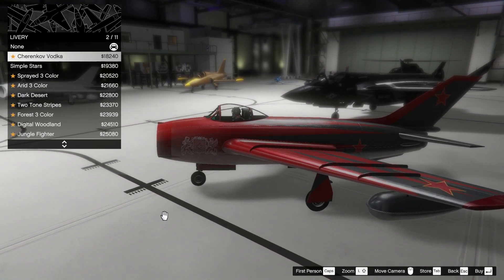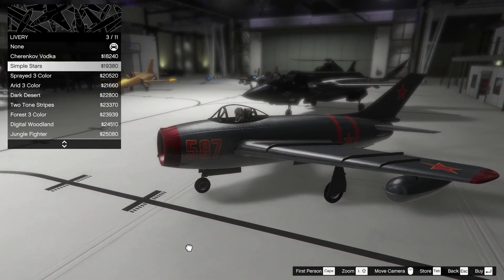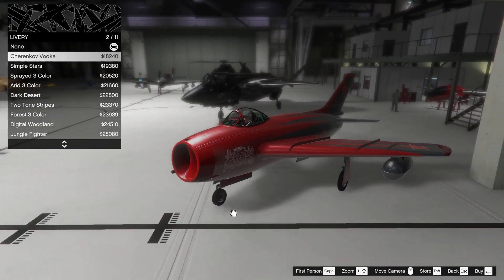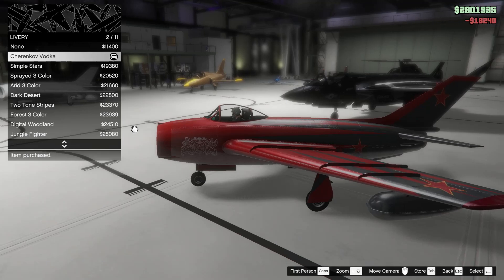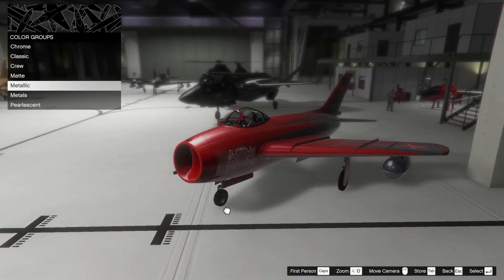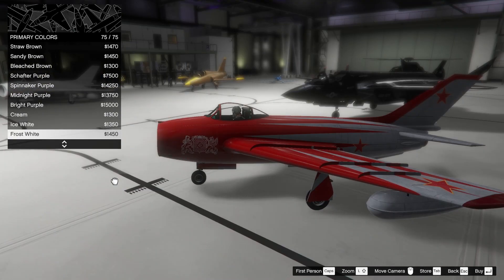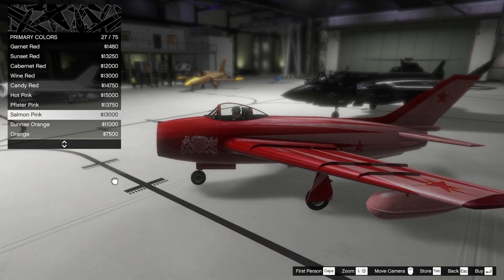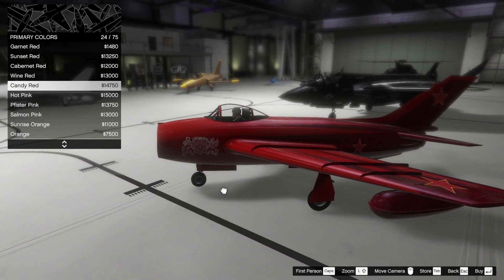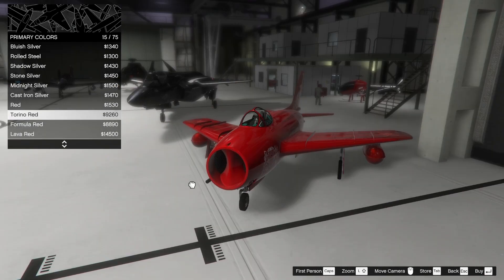For a livery, the Molotok looks beautiful by default but I think I do want to go for something a little bit different. This one looks pretty sick — the Cherenkov vodka livery. And then for a respray, it's in some kind of gray by default. It looks so good, but I think we should try to change it and see if we can come up with anything cool. The red two-tone does look pretty sick — I think that's what I want to go with. The red two-tone looks immaculate.